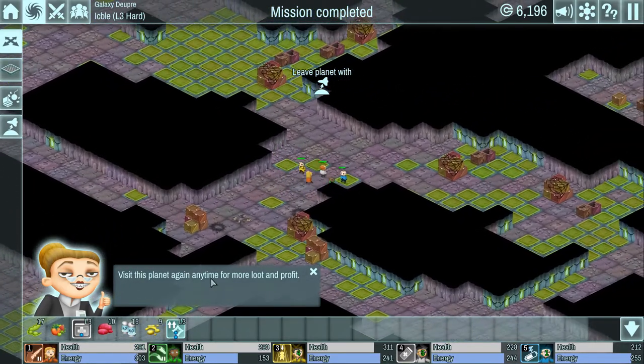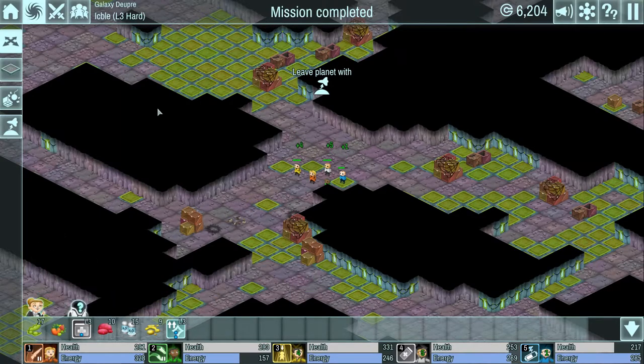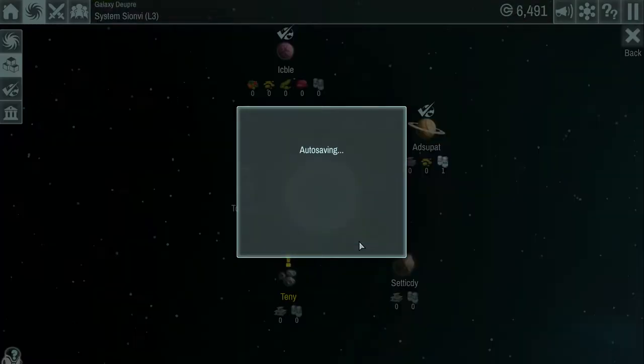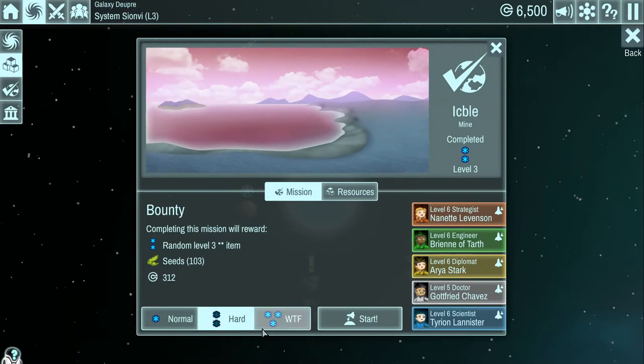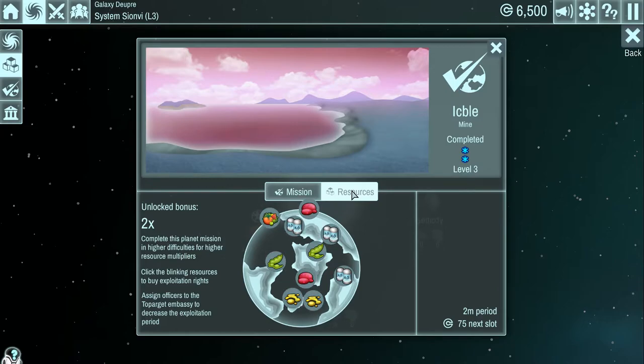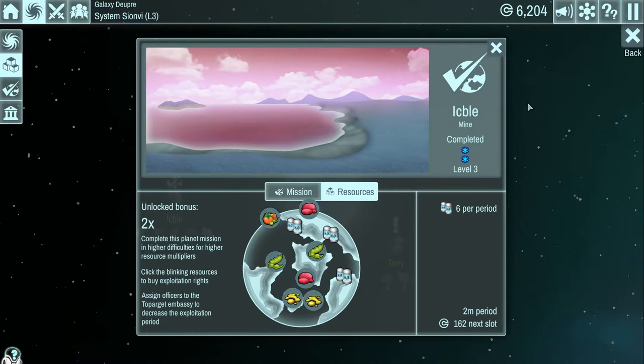Once you're done with everything, you can actually just keep redoing a planet over and over. There is even a WTF difficulty which is amusing. We now have a two-times unlock bonus, so if we pick one water we'll get two per period, which is very nice. You have a reason to go back and do harder difficulties to get more and more resources.